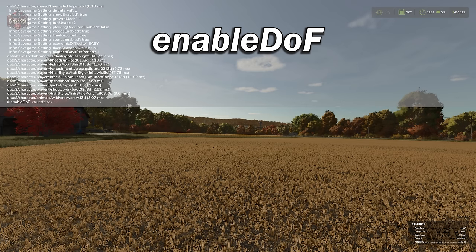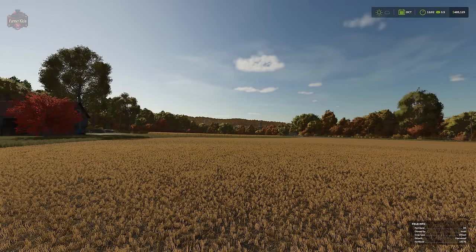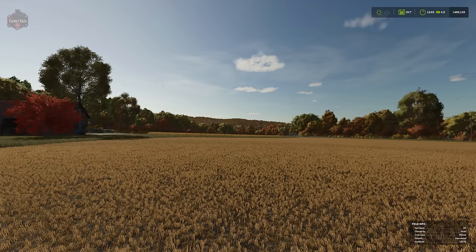From here we're going to type 'enableDOF'. As we type, we can see this command is expecting either true or false. We're going to type 'false', which should turn depth of field off. And once we've done that, we can see the trees off in the distance are now crisp — they're not blurry or out of focus.